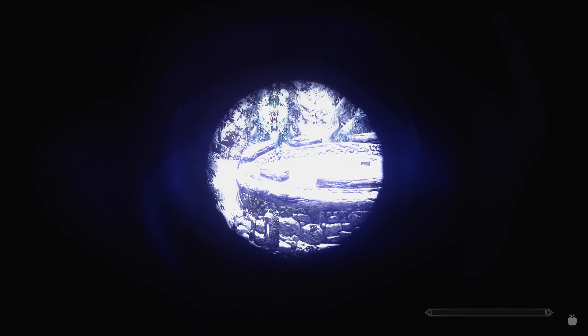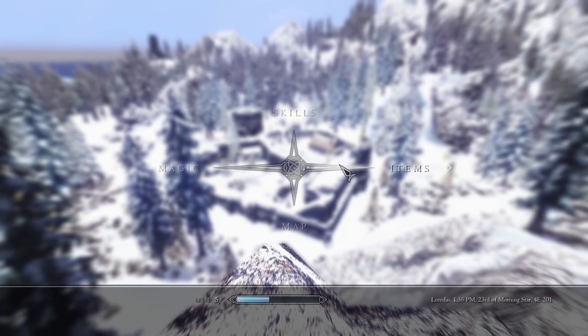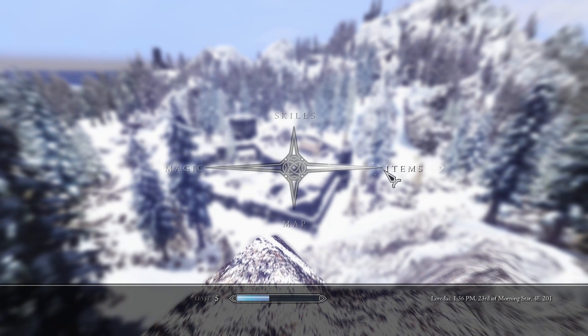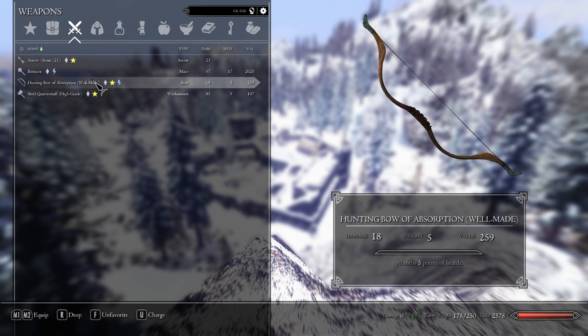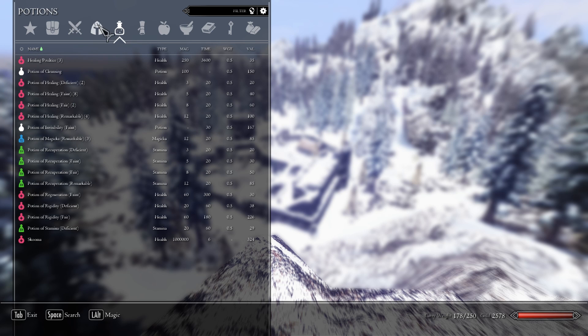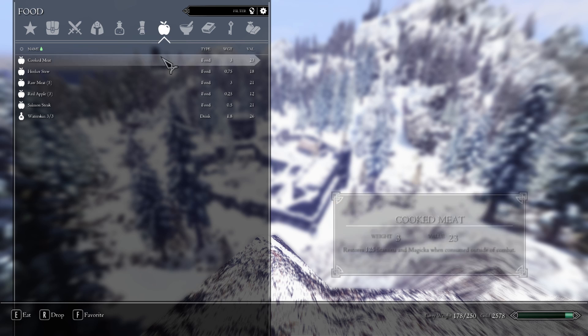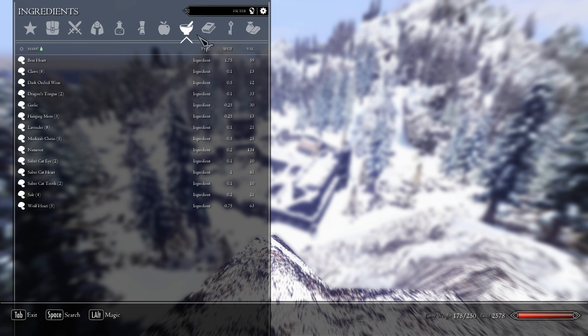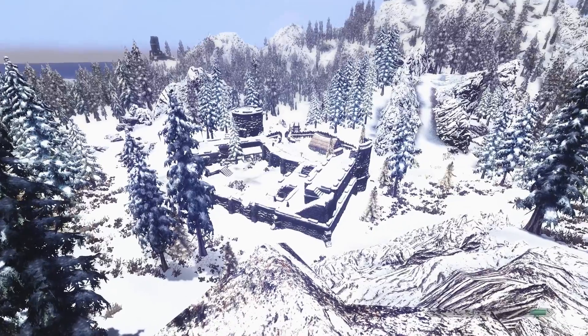I think we might be able to take these guys on. At the very least I'm going to try and be a little bit careful, not going to get overzealous. I'm going to be a proper adventurer and play intelligently — hopefully. We have the scroll of conjured familiar, that'll be useful to remember in case we get overwhelmed. Let's go ahead and give it a shot.